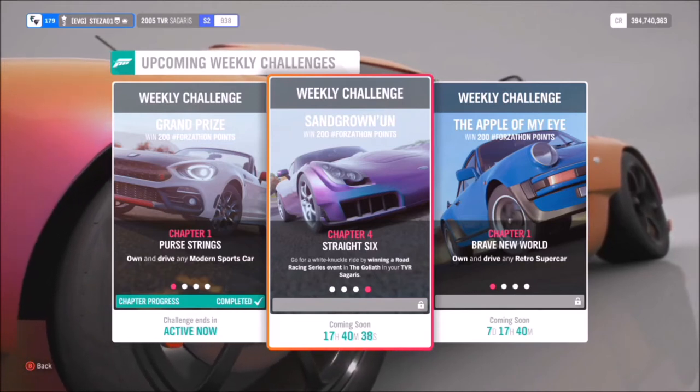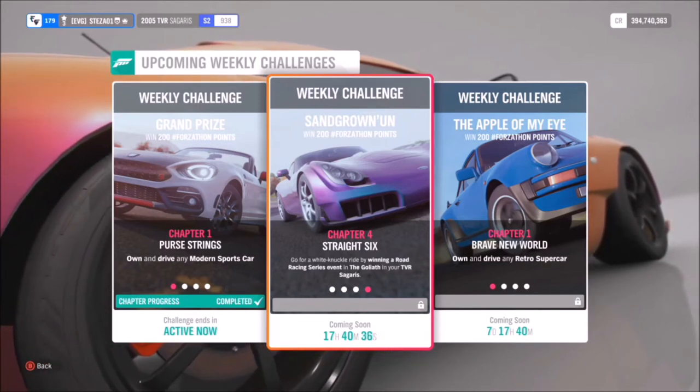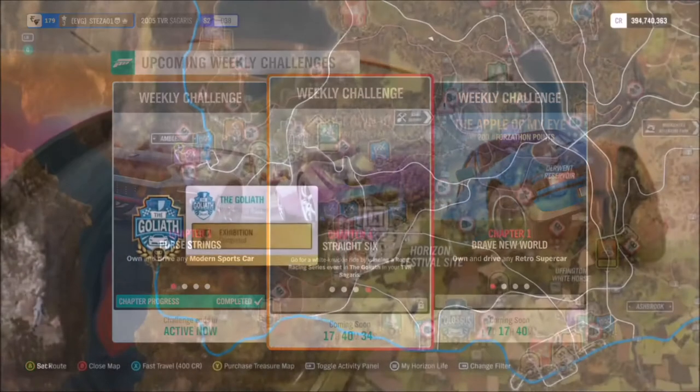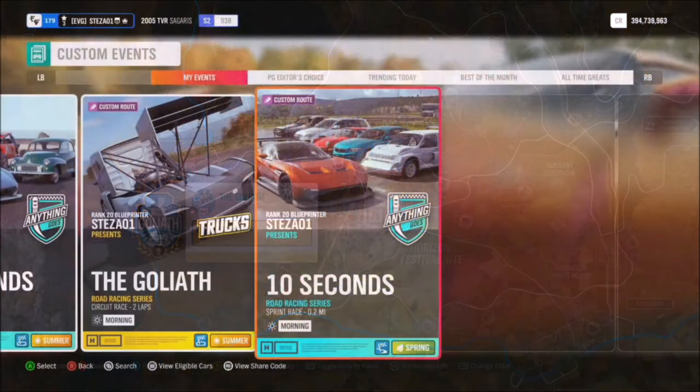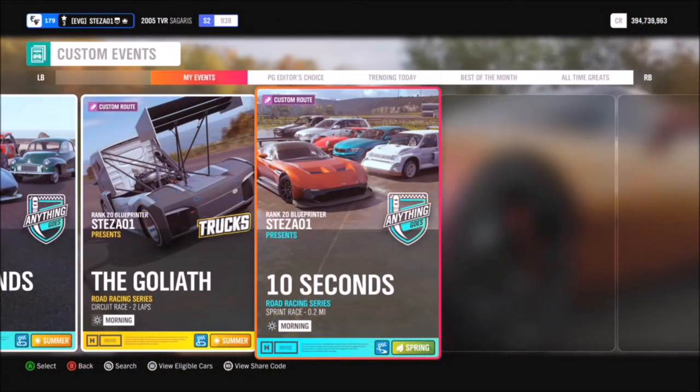The final challenge wants you to win a road race series event at the Goliath in your TVR. A lot of you might not have unlocked the Goliath race yet — to unlock it you have to be level 15 or 20 of the road race series. Don't worry if you don't have it unlocked, because I've created a special blueprint that everyone can download. It's called '10 Seconds' and it's just a really short sprint race on the Goliath. The share code for this is 148 035 226.